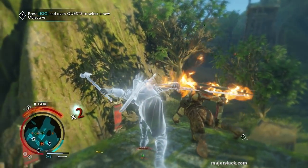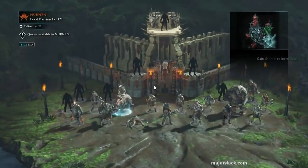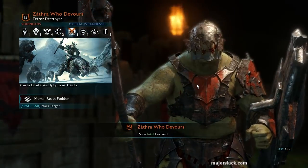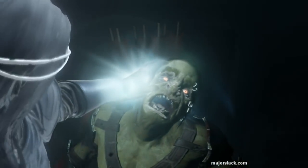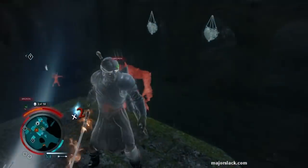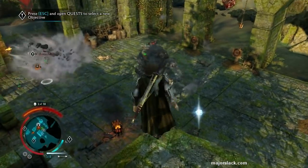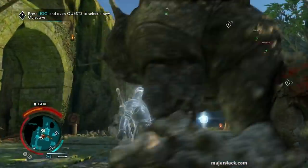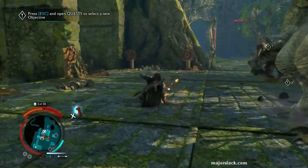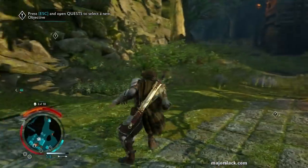Do a little shadow stun on you. A little drain on you. Working on the back row here. I can get myself a caragor. Oh wait, he got his health back. Okay. Alright, alright.